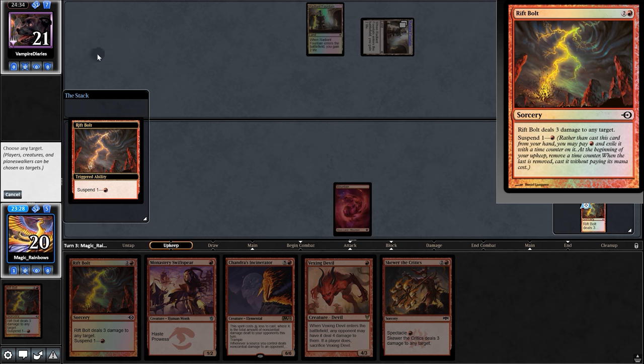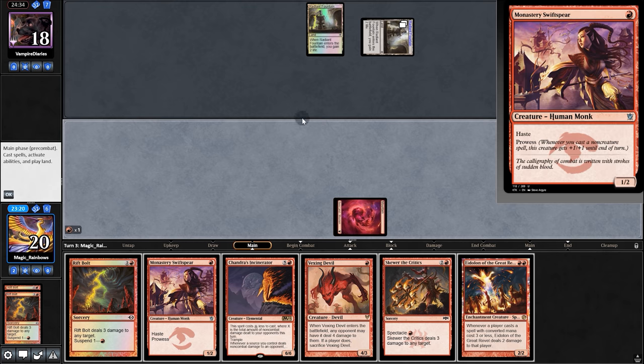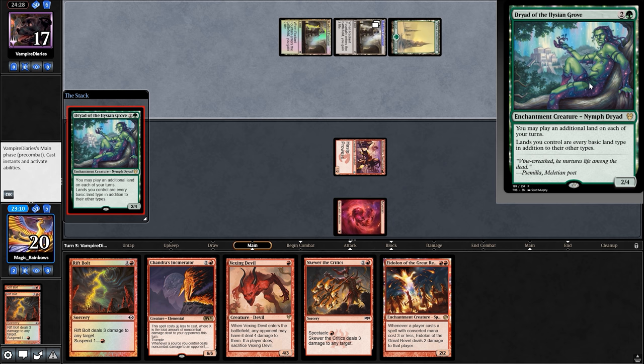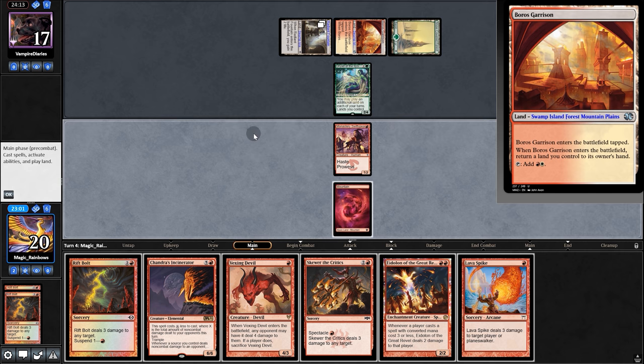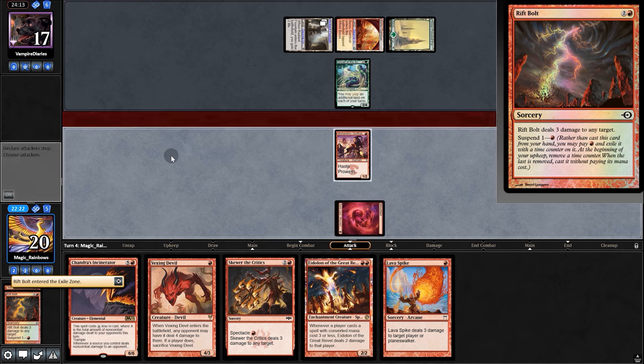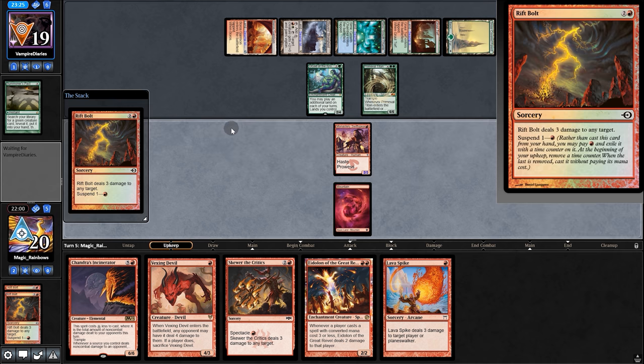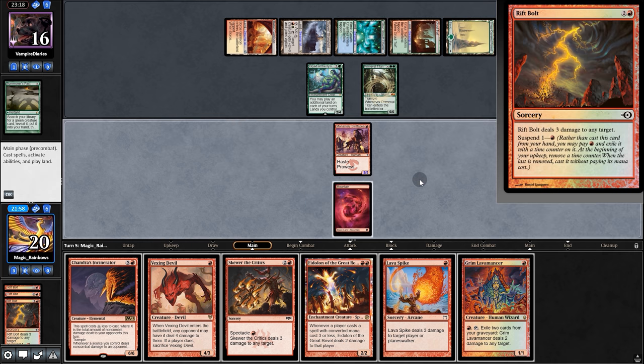Opponent copies the Radiant Fountain — not very nice. Three damage again and no land — a bit of an uh-oh stinky. Swing in for one and pass back. They play Thick Dryad and a Bounce Land — more life gain is in store. Still no second land, but it's now or never — suspend the Rift Bolt. They play Summoner's Pack and we're getting a Titan. Three to our opponent, and we're going to game two.